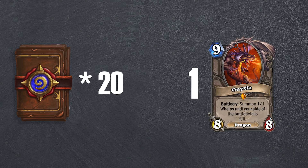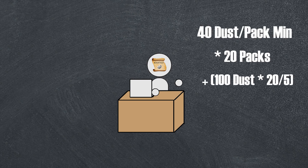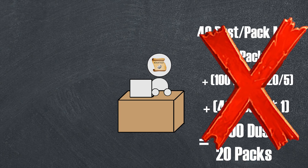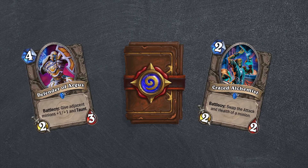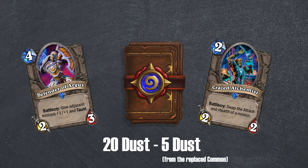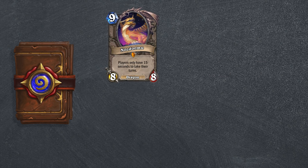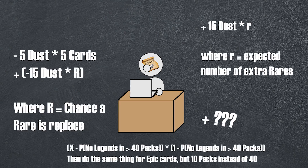On average, every 5 Hearthstone packs contains an epic card, and every 20 Hearthstone packs contains a legendary, so we can look at the average dust from buying 20 packs. You'd think that'd be easy — 40 dust times 20 packs, plus 400 dust from the epics and another 400 from the legendaries, for a grand total of 1600 dust for 20 packs. But no: each epic and legendary gets rid of a common or rare card, some packs give an extra rare card for a net profit of 15 dust, some have multiple legendaries and epics, and pity timers guarantee a legendary every 40 packs and an epic every 10, which prevents the lowest statistical options and ups the average. Clearly this is starting to be a headache.